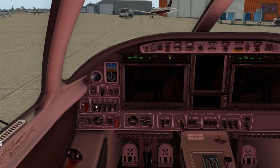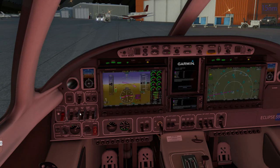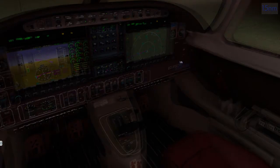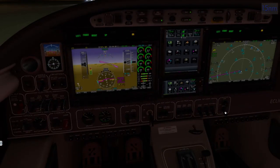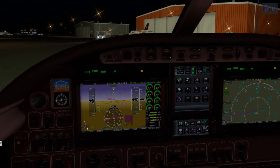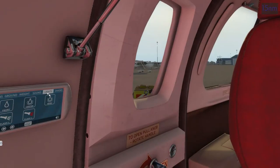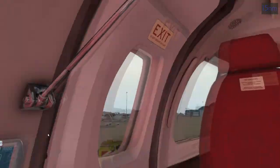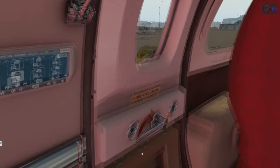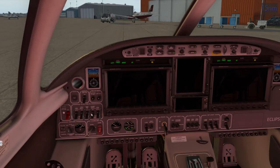Before shutting everything down, I want to show what the panel looks like in the dark — without dynamic lighting, look how the cockpit panel just lights up. Everything glows — it looks even better in the sky. The GPU keeps the lights working even with system battery off, which is a nice touch. Open up the door and everything that was on battery is now off, with only GPU running. Good — all the external lights are still working with GPU power.